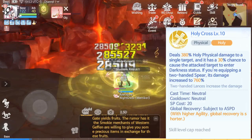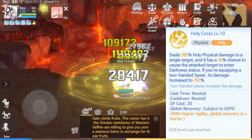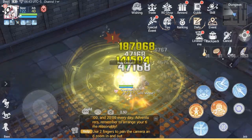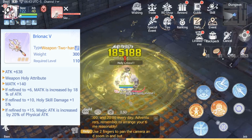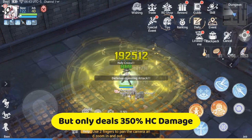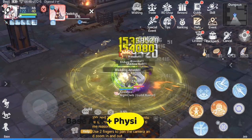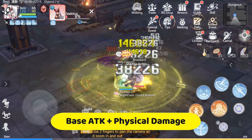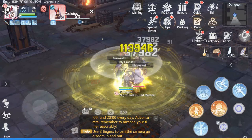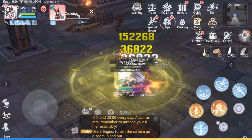Holy Cross deals Holy element physical damage and has a chance to inflict the Darkness status effect to a single target. For this build, we will be using a one-hand spear with shield instead of a two-hand spear. This will give us more tanking power but lessen our damage and attack speed. Since we will be dealing only the basic damage of Holy Cross, we will increase our base attack and physical damage to offset the missing bonus damage we normally get from a two-hand spear.